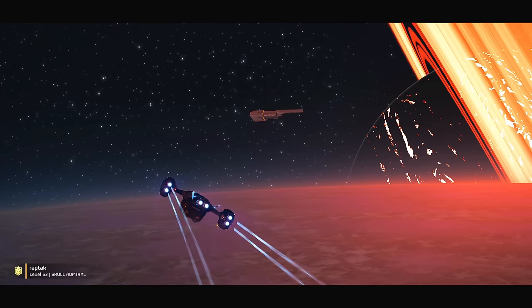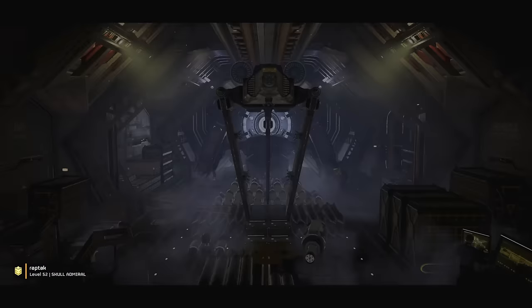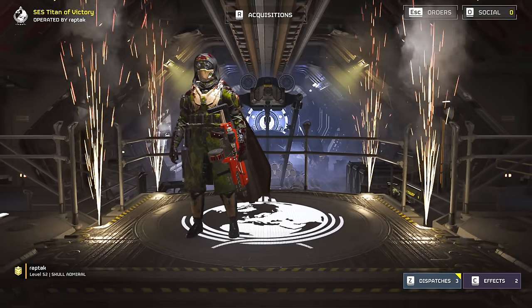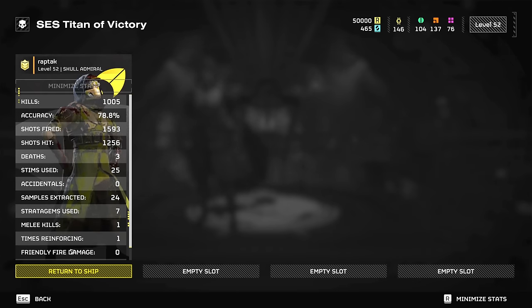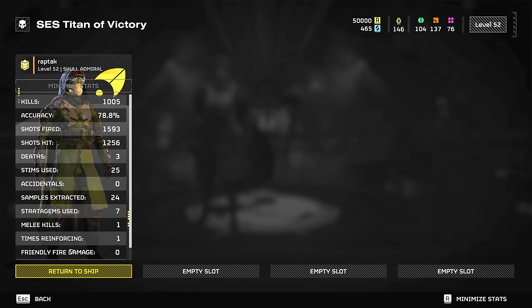Let's hear how many kills we got. This fire build is going insane right now — it just absolutely obliterates bugs. If we're using this build in group play, holy shit — combine that with a teammate having the arc thrower, another one with the quasar cannon, and it's a wrap. Let's go dude — over 1000 kills! 1005 kills — that is my personal record! Thank you guys very much for watching, appreciate you all being here. I'll be catching you guys on the next one. Peace!